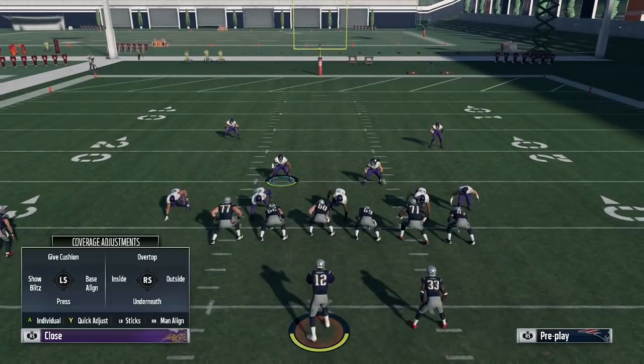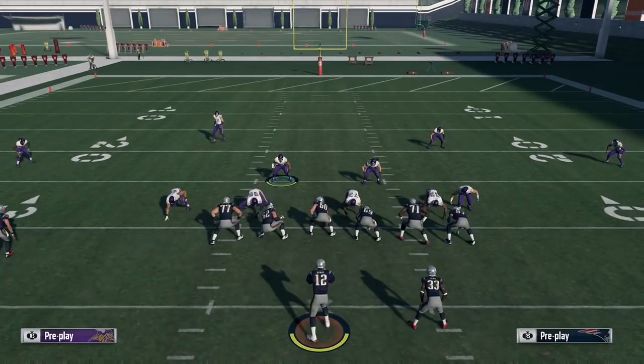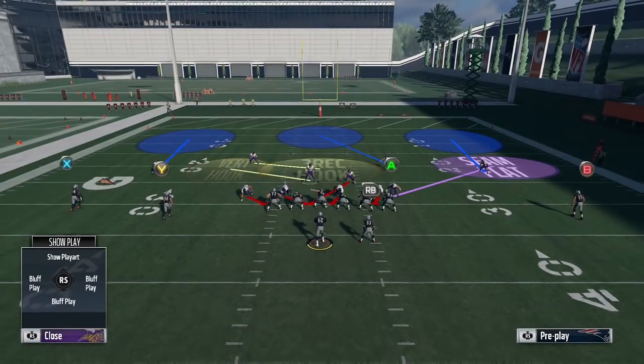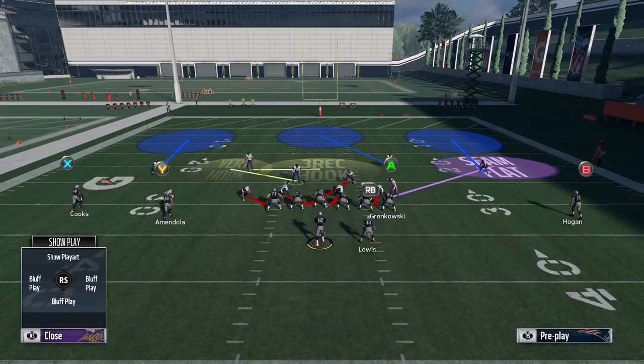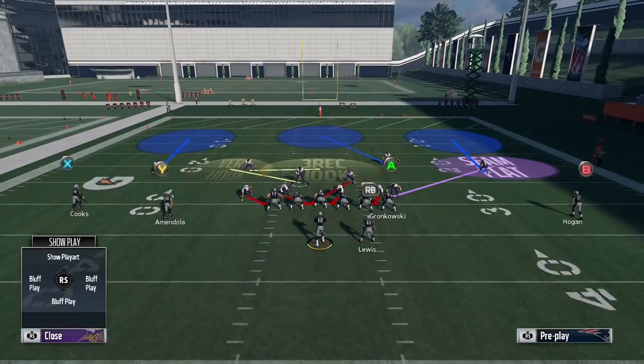So the setup is as follows — very simple. What I like to do is base align, spread the D-line, and crash them down. That's literally it — three adjustments at the base level. You're going to be using this left side linebacker. I like to put him in a zone. I don't want to get pulled towards the line of scrimmage at the snap because he's on a blitz angle, so I go ahead and put him in a zone so I have full control over him at the snap of the ball.